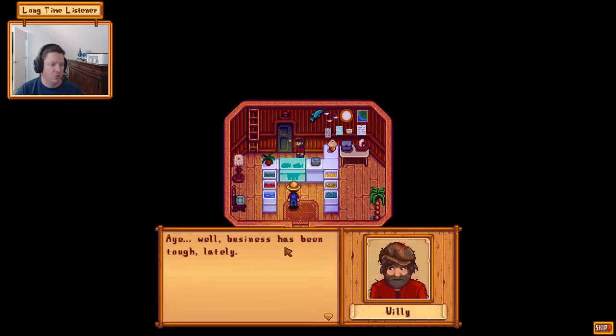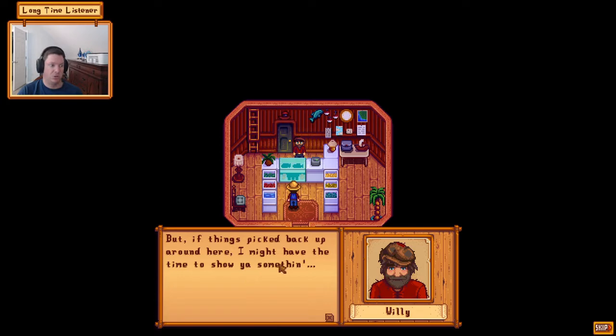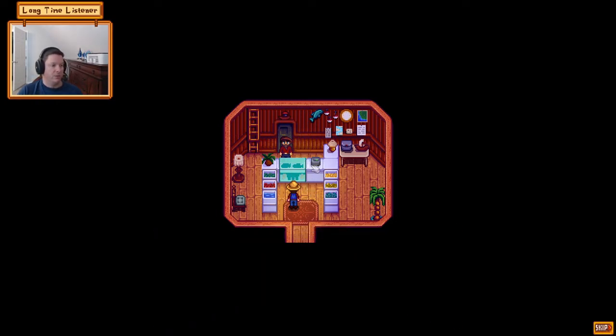Willy says business has been tough lately — it started about the same time the old community center fell to ruin. His fish just don't sell like they used to. Clint's always saying business is slow too, and Pierre's always struggling to make ends meet. Robin's the only one who ever seems upbeat. Willy says there's an old friend that's seen better days — this is a 1.5 update cutscene.